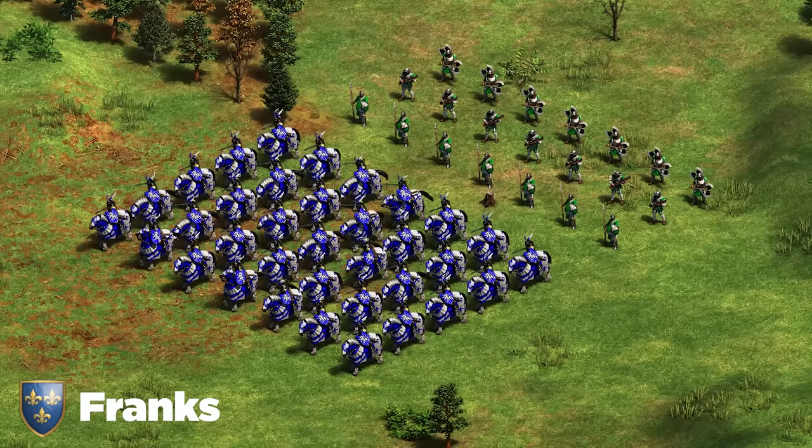Next up we've got the Saracens. Saracens have a powerhouse unit and a few composition options. You can go for the standard Arbalest and Hussar line, or Heavy Cavalry Archer plus Hussar. The other composition is Heavy Camel with 170 HP in late game plus Skirmisher. And a third option is pure Mamelukes, which can be really strong against cavalry civilizations. You've got a ton of options with Saracens — stay flexible and do whatever you need based on the matchup. The main one you'll go for more often than not is simply Arbalest and Hussar.